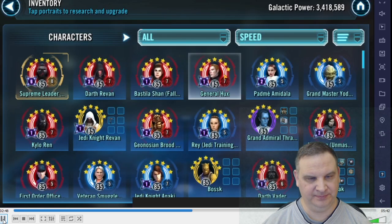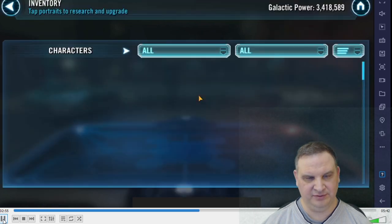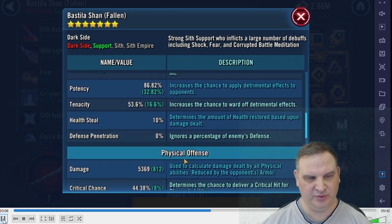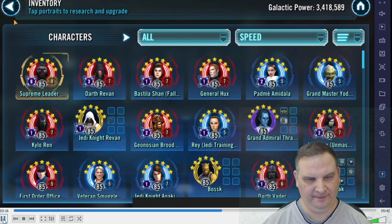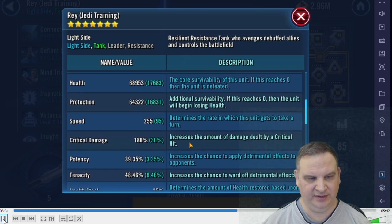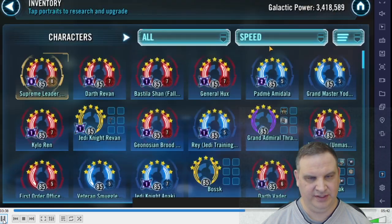Got some other fast characters here as well. The Hux is at 282 — could be faster, but still pretty darn good. Bastila is also over 300, at 314. A little less potency than I usually like to see, but 86% potency and she gets the 50% from the stat bonus, so that's okay. Jedi Training Rey is at Relic 5. Looking at her stats: 255 speed, just a good blend of stats, good damage, good crit chance — she's hitting pretty hard.